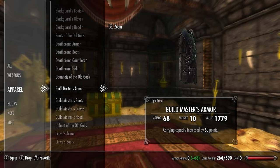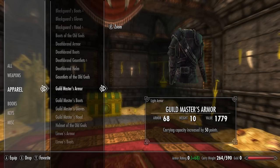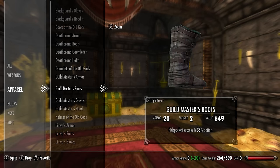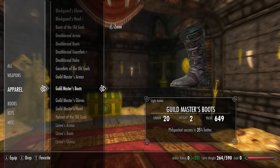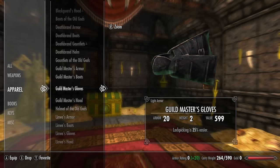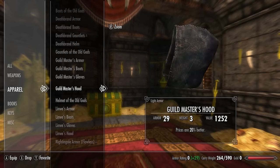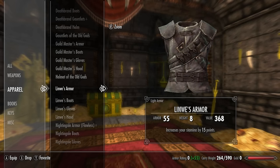Next we have the Guild Master set. The Guild Master's armor has a base armor rating of 38 and carrying capacity is increased by 50 points. The Guild Master's boots have a base armor rating of 11 and pickpocket success chance is 35% better. The Guild Master's gloves have a base armor rating of 11 and lock picking is 35% better. The Guild Master's hood has a base armor rating of 16 and prices are 20% better.